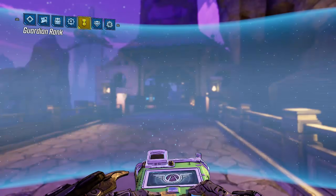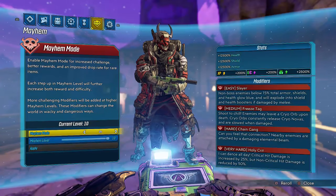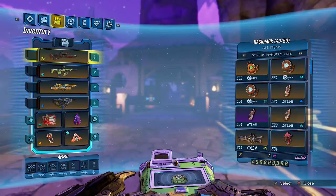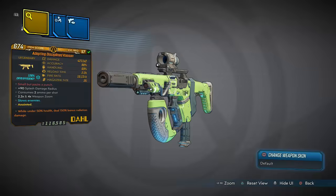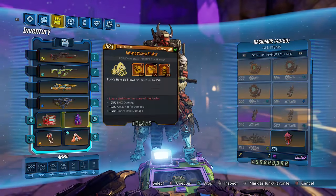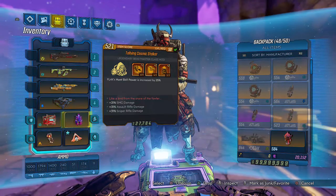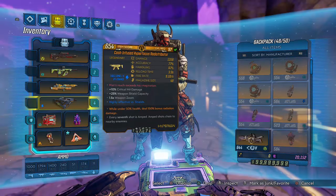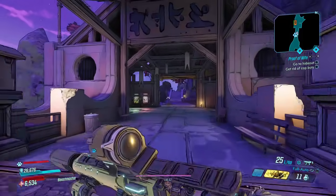Let me take a quick look at our modifiers here — we're rolling with Slayer, Freeze Tag, Chain Gang, and Holy Crit. We're just gonna be giving ourselves a showcase for this Kaoson SMG and let me show you what this thing can do. We are using a Pearl and a Cosmic Stalker with 31% SMG damage. I know it's level 50, I still like using this Cosmic Stalker — it's just so useful with all of its passives that help everything.